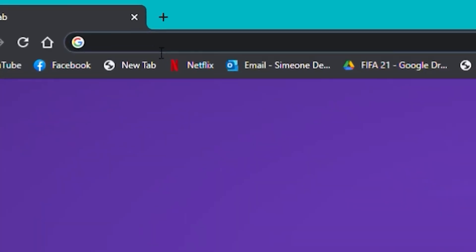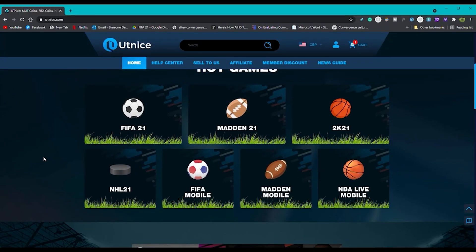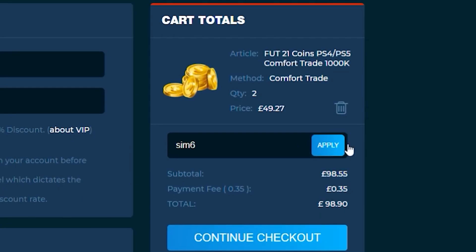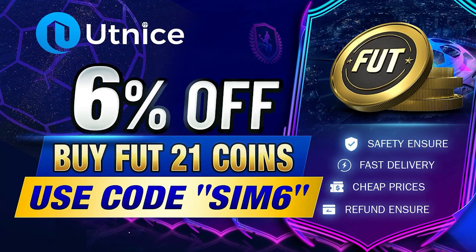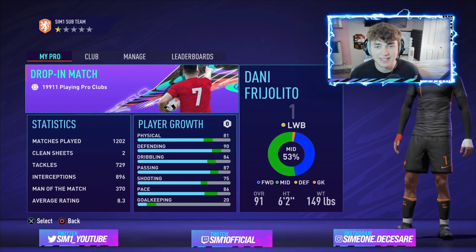If you want cheap and reliable Ultimate Team coins, make sure to check out utnice.com for extremely cheap and reliable FUT coins. Head over to their website, click FIFA 21, select your platform, select the transaction type — comfort or auction — then select the amount of coins you want. Use code SIM6 at checkout for an extra six percent off your purchase.